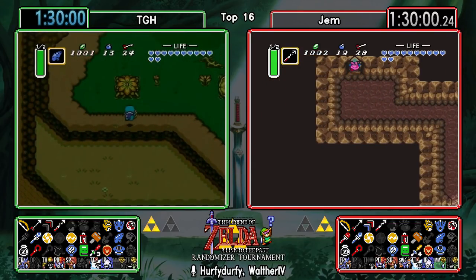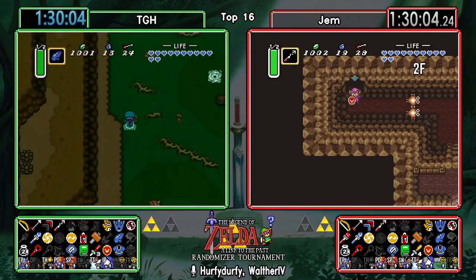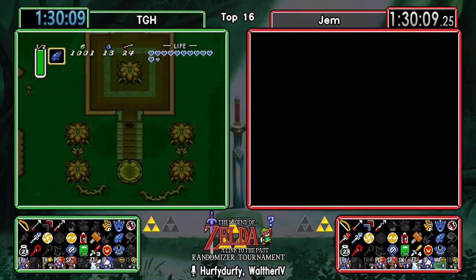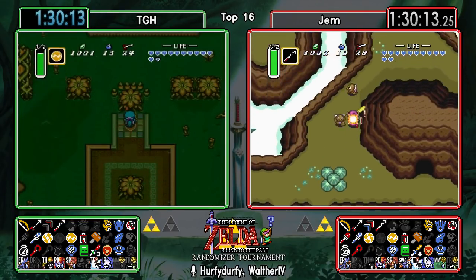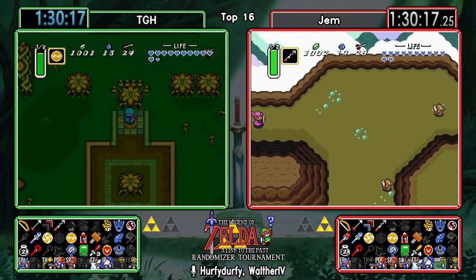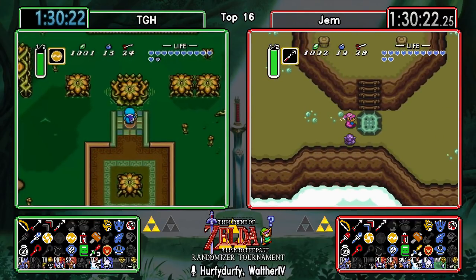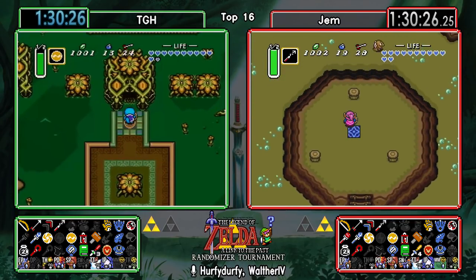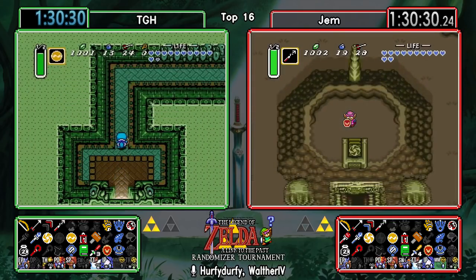I do hope TGH shows us what Gem left behind in Mire, just to satisfy my curiosity. At this point Gem looks to have the advantage in this race, but if that item in Mire is boots or something leading to the boots, that could just turn this race around again.